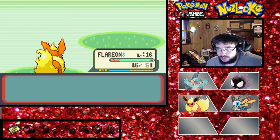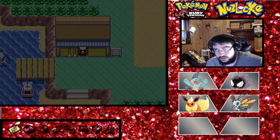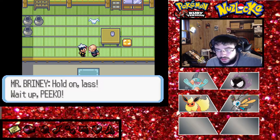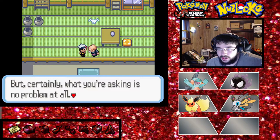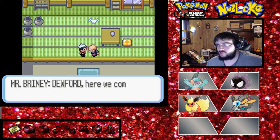Ghastly gained 60, Flareon gained 40. Let's go talk to this man - hold on, wait up Pico! Devon, you saved my darling Pico. He wants us to deliver a package to Slateport, and sail to Dewford. Yes - it is a busy life. You've come to the right man - set sail for Dewford.